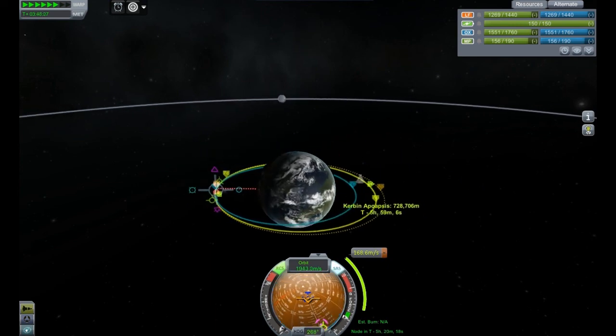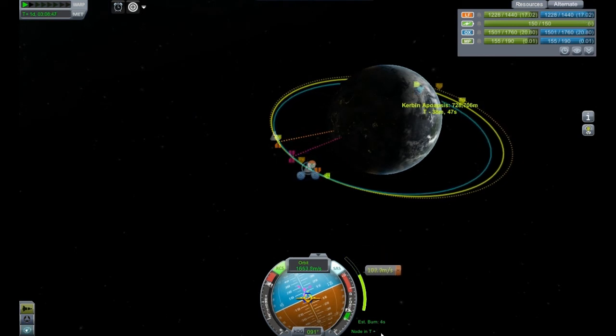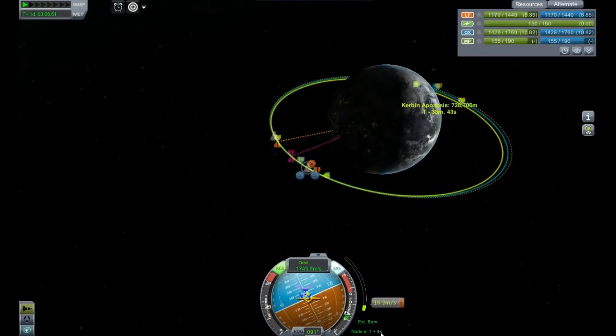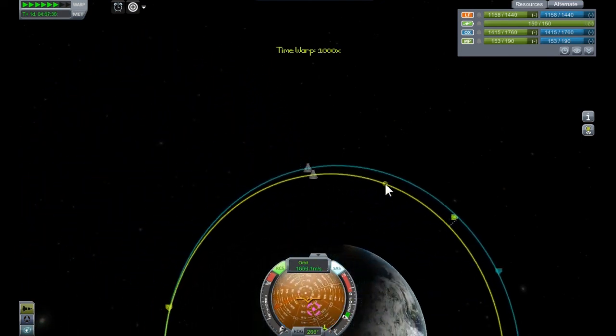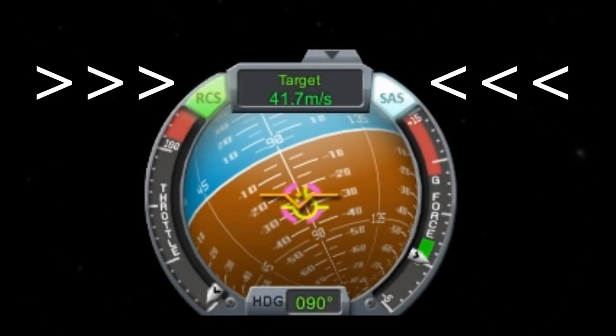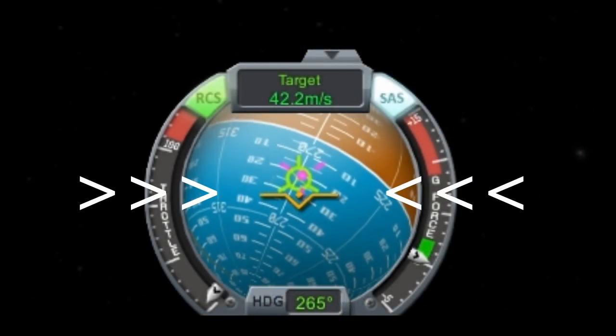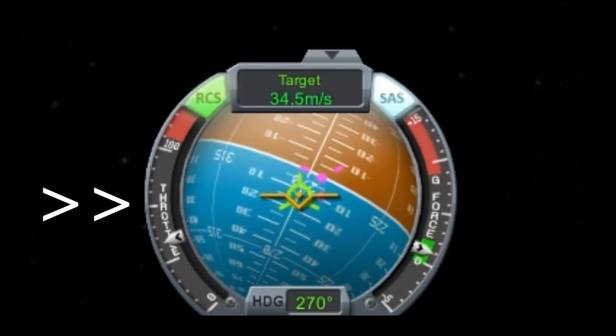Time warp through these orbits until you nearly reach the intended start of the maneuver. Starting the burn slightly early can help you execute it more accurately. After this burn, time warp through the remaining orbit until you are close to the intersection indicated in the orbit. The nav ball should automatically switch to target mode. Using this, you can now align your spacecraft to point at the retrograde marker and execute a burn to reduce your relative velocity to zero.